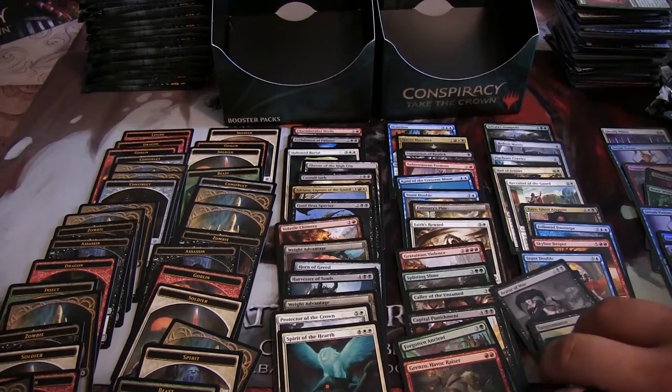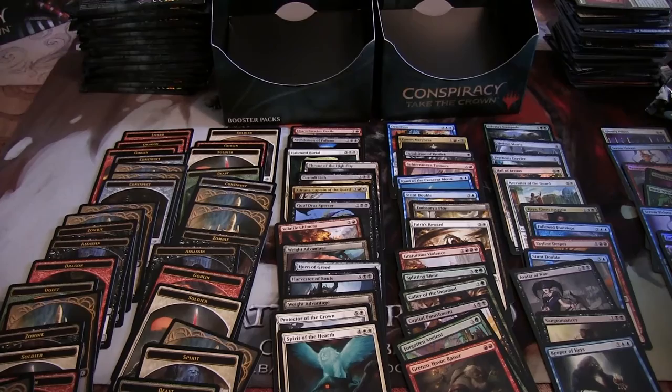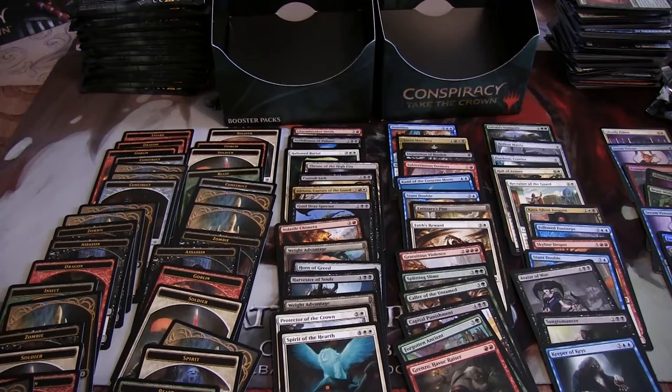Overall we got some pretty cool stuff. Desertion's pretty cool. If you're looking at it from a monetary value, probably not the greatest box, but we did pull three Serum Visions — so that's pretty cool. Ghostly Prison and a Beast Within — those are some prime real estate uncommons.